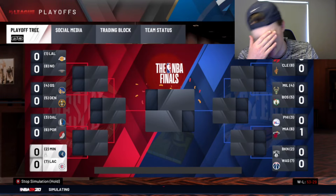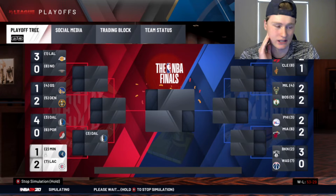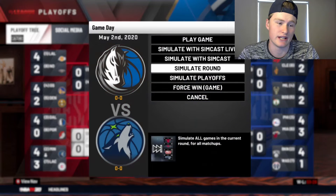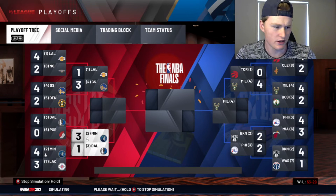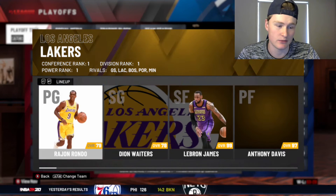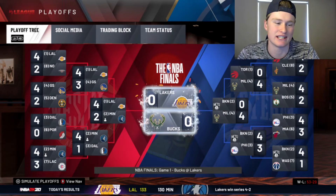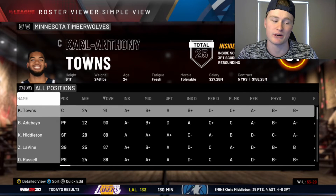We're taking on the Clippers in the first round and I don't like that, because the Clippers are 2K's favorite team besides the Lakers. We don't lose in five or six games — we managed to get past game seven. Then we're taking on Luka and the Mavs — we go up 3-1. And then we're taking on LeBron and AD, and we're definitely not going to get past these guys. 2K always favors the Lakers — we lose in six games instead of five. I was one game off. The Bucks-Lakers went to the finals, which is normally what happens in 2K if you just simulate it.